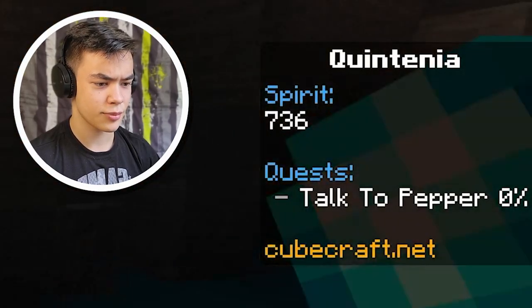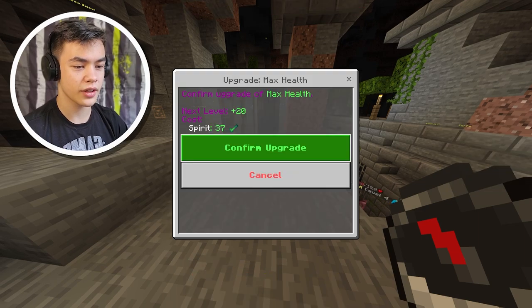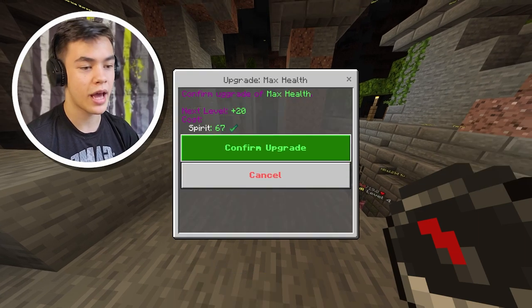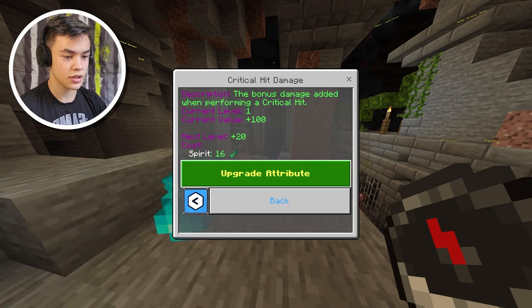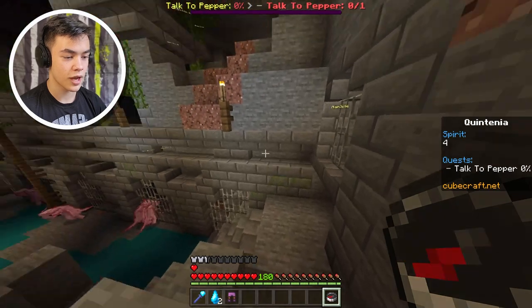We almost have like a thousand spirit actually. Let's upgrade our attributes. Let's upgrade regeneration — there we go. Let's upgrade everything to level five first because we want to have a balanced upgrade. Then crit hit damage. I wonder if we're gonna have enough to upgrade everything to level five. We don't have enough. We've upgraded a lot though, I'm not gonna lie.